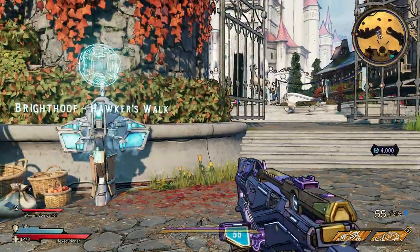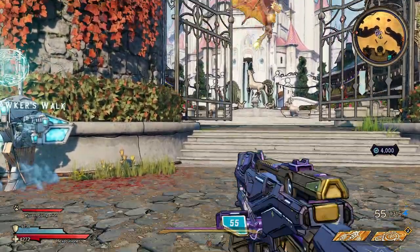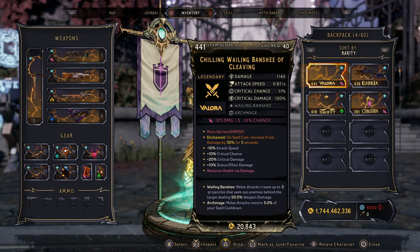So you see, I'll load back into Bright Hoof. Check my inventory — I have 1,700,000,000,000 again. See, it actually works. I have all my weapons still, so everything's good to go. It works.